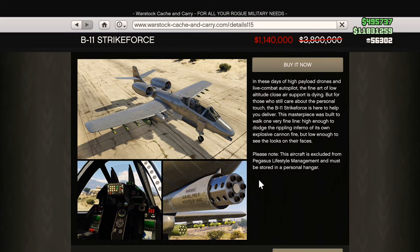Next up is 70% off the B-11 Strikeforce, aka the A-10 Warthog. Always been one of my favorite planes ever since I was a kid — I had a model of it hanging from my ceiling and I still love it to this day. That explosive cannon on the front is not very powerful unfortunately; it does not do nearly as much damage as the Hydra or the Rogue. However, it is the best sounding explosive cannon in the game. Really a shame it doesn't do more damage, but this is a classic aircraft to have in your collection. 70% off, very tempting.